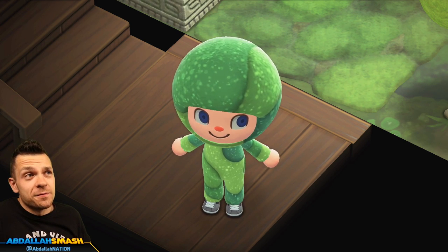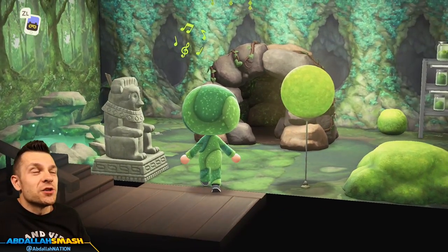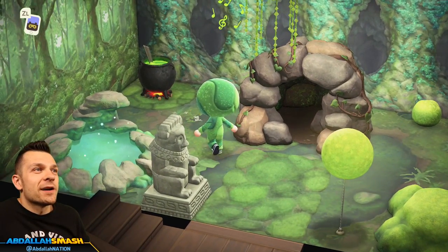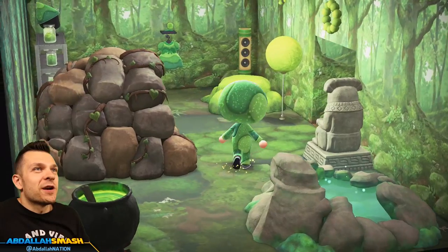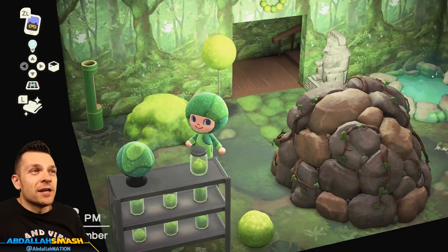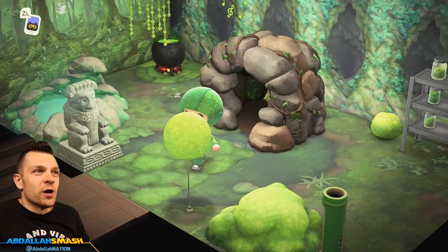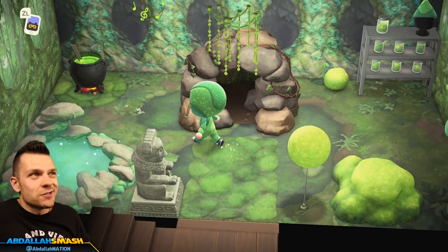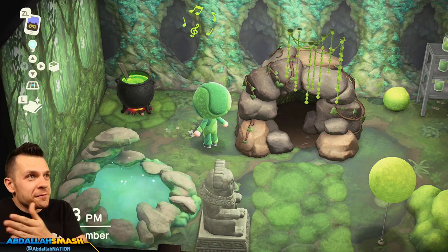You can already see I'm wearing the very cool outfit — this is the helmet and the full body suit. Lots of things are available. The very first thing is this little rug, which is the rectangular rug. It matches and you can make multiples of them to kind of make your own little paths.